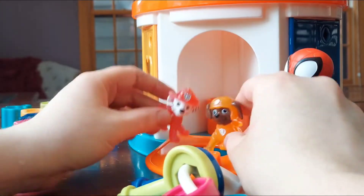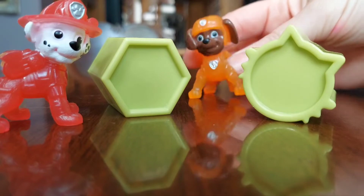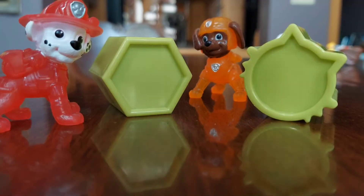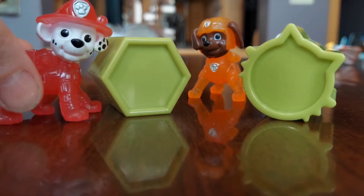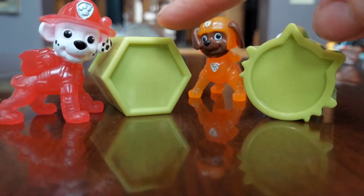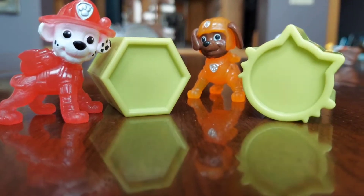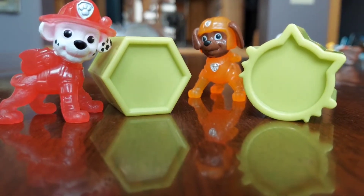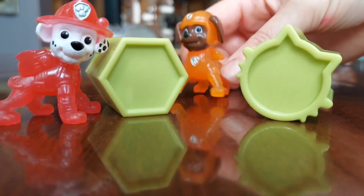Thanks, guys! All right, what shapes do we got here? Well, let's see, Zuma. This shape has six sides — one, two, three, four, five, six. If I'm correct, that's a hexagon. Yeah, Marshall, I think you're right. A hexagon!